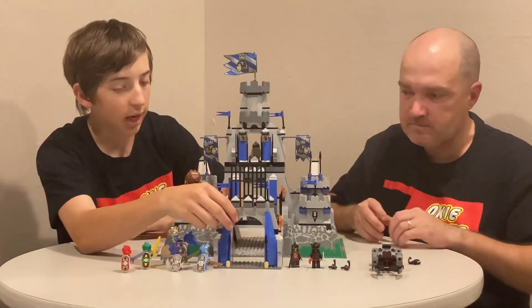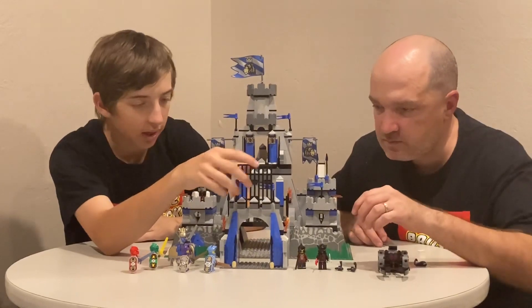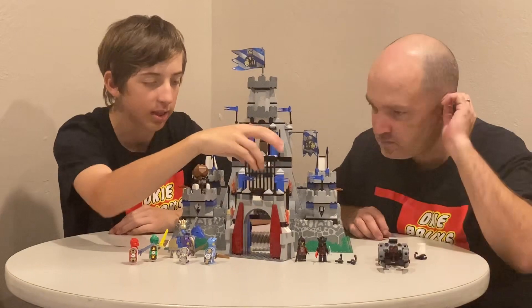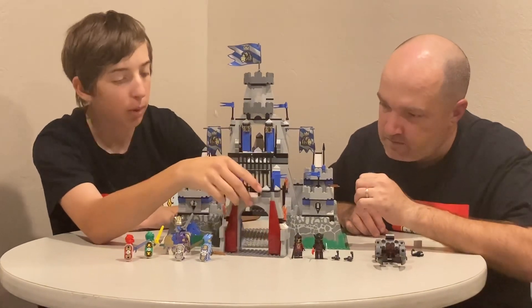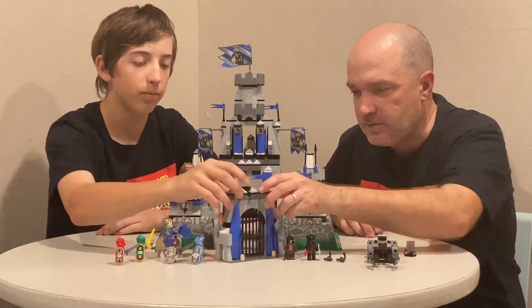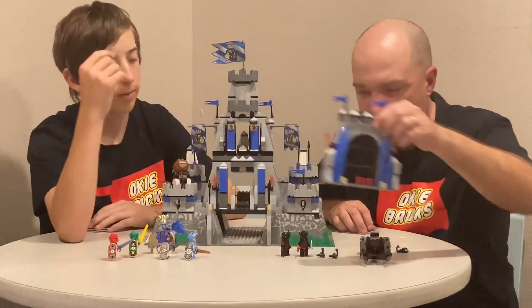This is the front of the gate and the entrance. You can flip it around — actually the entire castle can be switched over, which we'll show at the end. If you push it up, the gate will fall down.